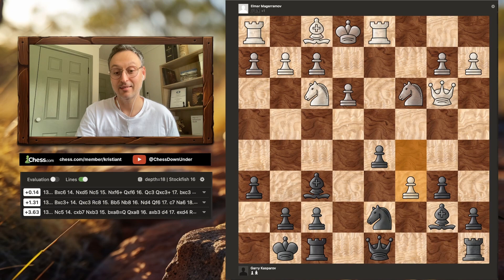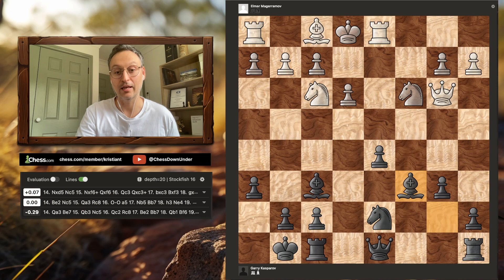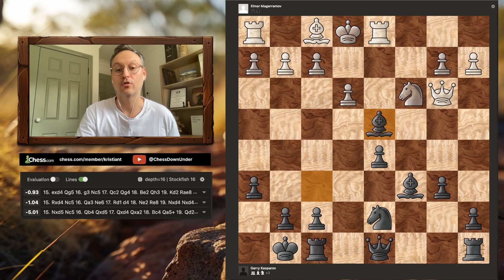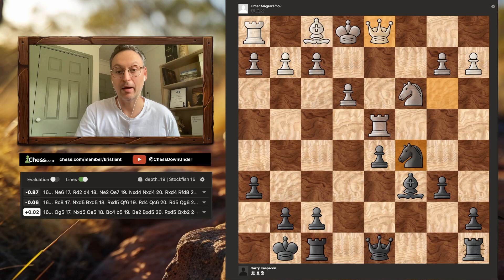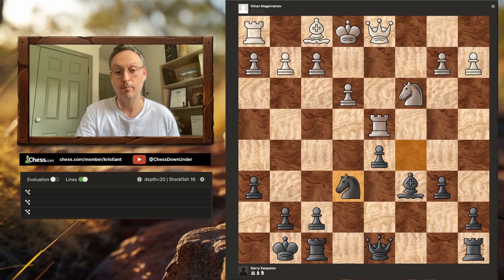So instead white plays c6, forking the two black pieces. Garry is forced to recapture. Knight to d4 hits our unprotected piece, and Garry snaps that knight off the board. We have a recapture with the rook, and knight to c5 attacks the white queen. The queen drops back to d1 with all sorts of pressure piling up on d5. Now the knight drops back to e6, kicking the rook back to d2.